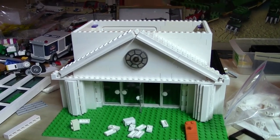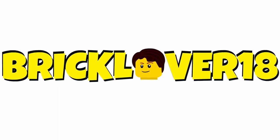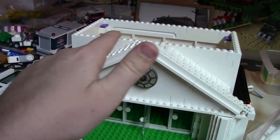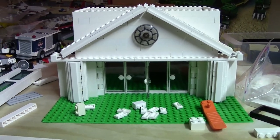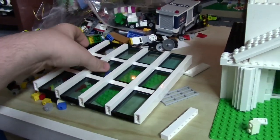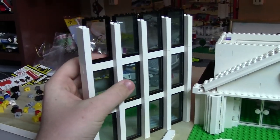Hey everybody, Bricklover18 here with update number two of the new mock that I am building. As you can see, I now have the roof done as well as this box area around the top for the floor of the skyscraper. I really am liking the mock so far — it is really coming together. This is what I kind of want the skyscraper to look like with the blue windows and the white, and I just think that looks very neat.